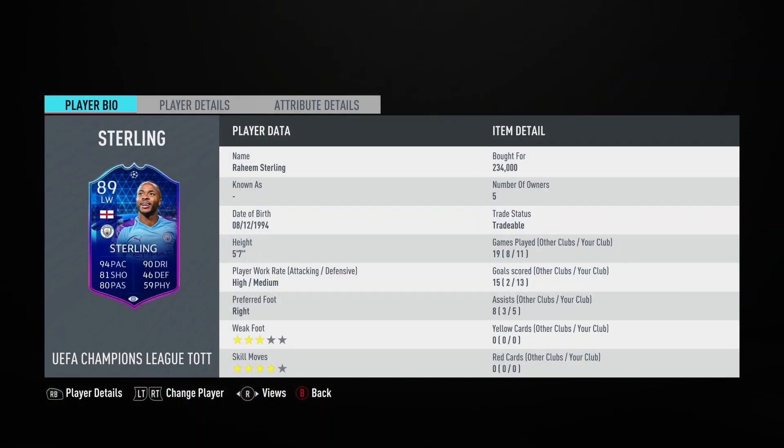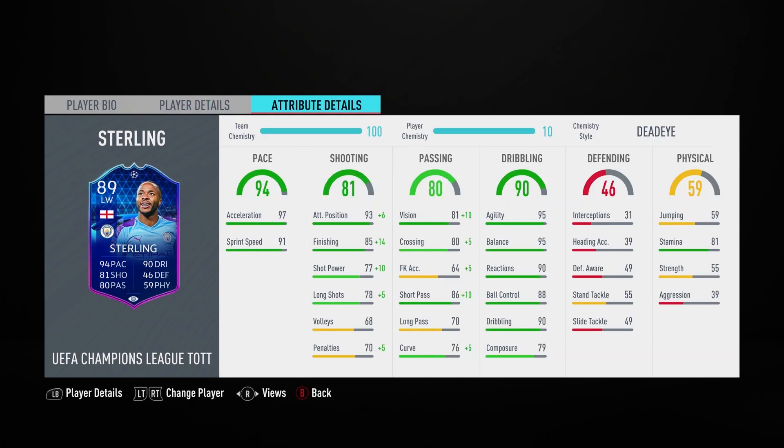Team of the Group Stage Sterling, 89 rated. He's on the left wing instead of the right wing, which I think suits him better, because he is right-footed and he only has 3-star weak foot, so it's better for him to be on the left. He has very good stats.